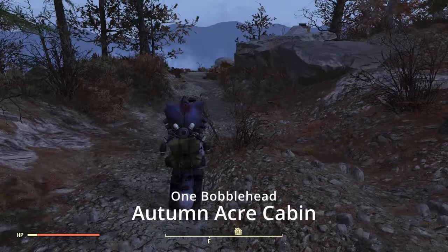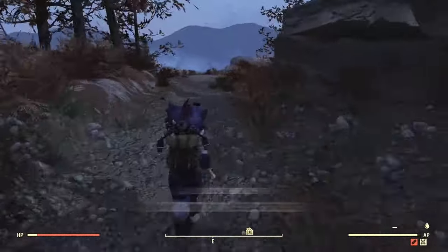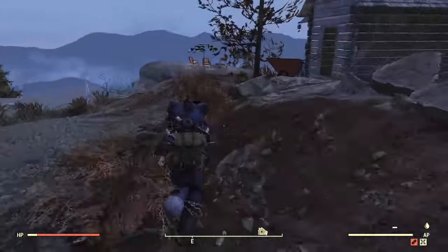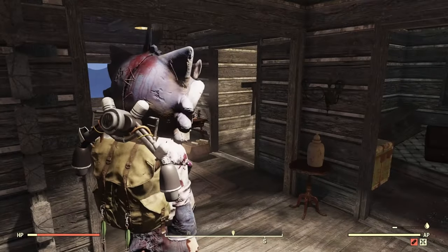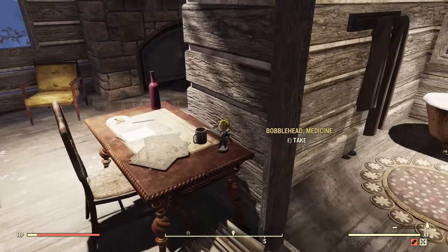Next up we have the Autumn Acreed Cabin. There's going to be some dogs you've got to kill here. This one's pretty easy to find though — it's right inside, up on this little table here. Rock and roll.